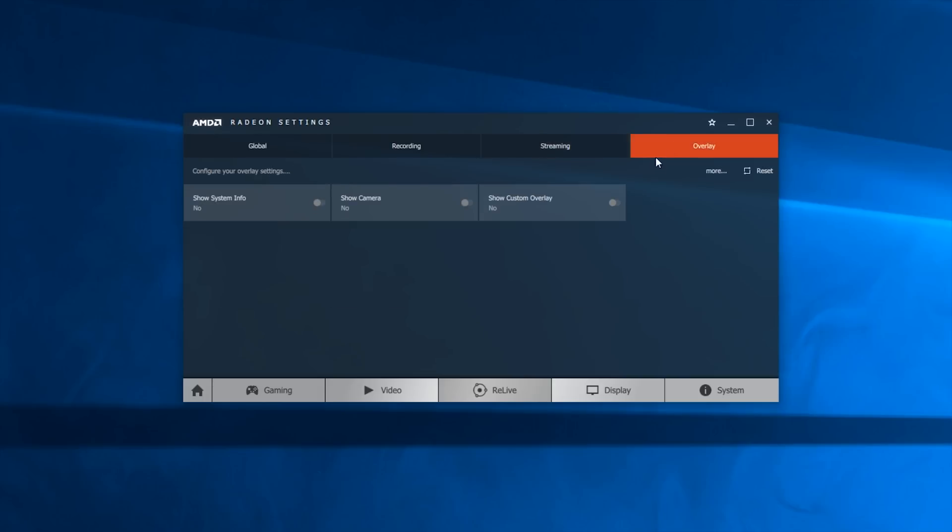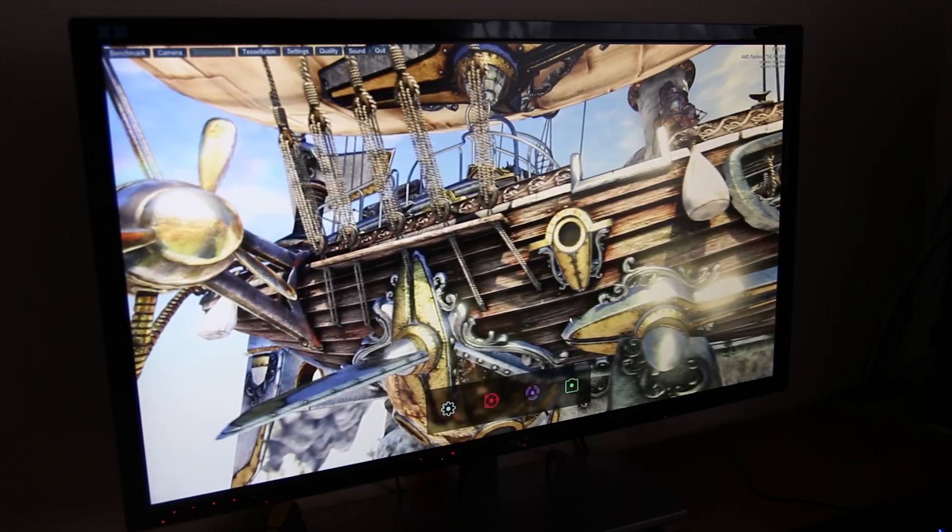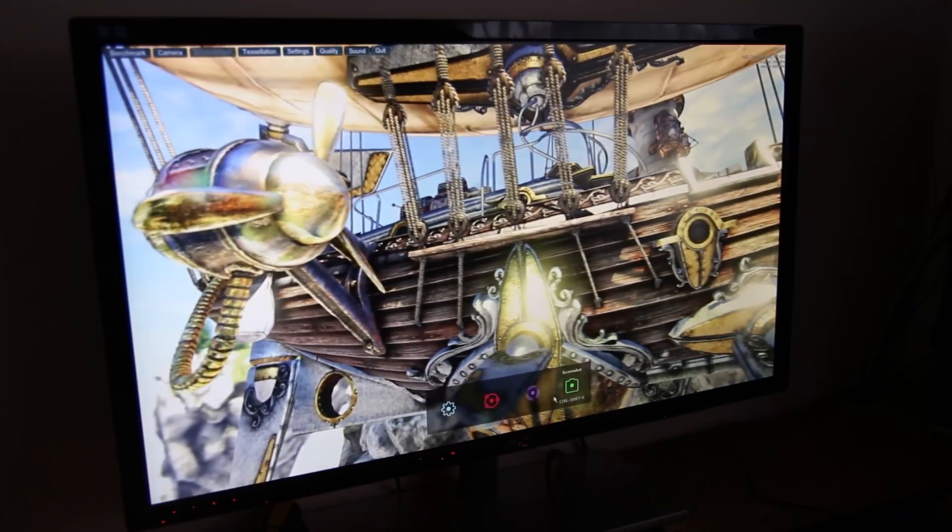It allows you to record gameplay easily, add a webcam, custom PNG overlay, change the output bitrate, livestream directly from the driver, add your system info, and a nice enough toolbar — as you can see in just a second — with a relatively limited amount of settings available on the toolbar versus in the driver itself.